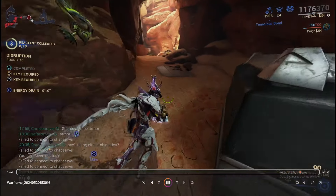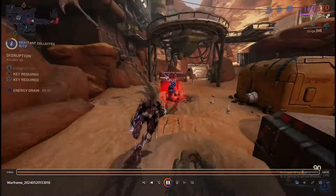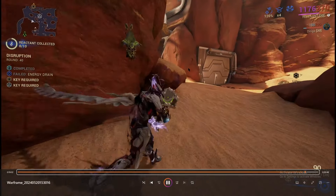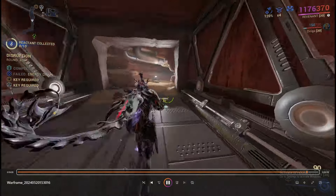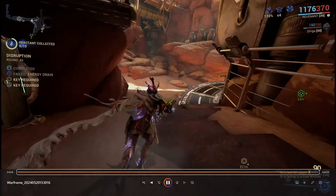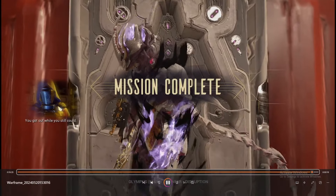Not having Rolling Guard was a big mess up. I made it to round 40 and had enough damage to go farther. I don't know if I could have gotten to 9k though without armor strip or gun CO on the Onos — but it may have been possible. The build was Revenant with some parkour velocity, corrosive cold Glaxion with radiation, a heat viral arc coil Dariga, the Onos as heat corrosive with no gun CO, and a Melee Crescendo Glaive. I'll try it again once I get another good invigoration — maybe a Corpus one. Anyway, hope you enjoyed the video — let me know what you think and have a good day.